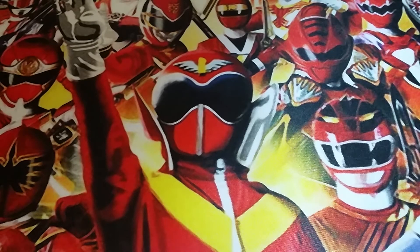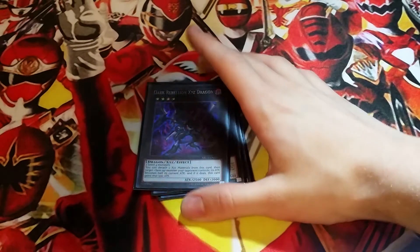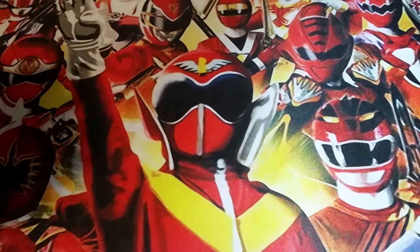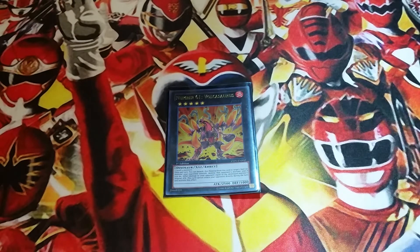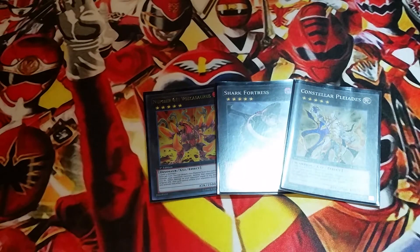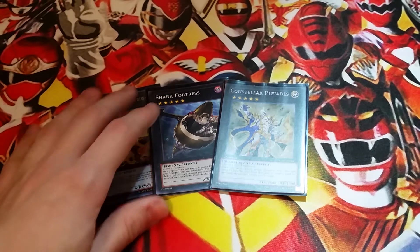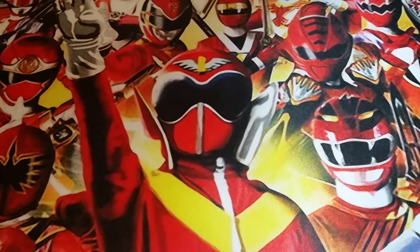Moving on to the Extra Deck — just some toolbox Rank 4s: Number 101, Castel, Dark Rebellion, Cowboy, Maestroke, Diamond Dire Wolf, and Black Ship, all pretty self-explanatory. For Rank 5s we have Volcasaurus, Shark Fortress, and Pleiades. Volcasaurus is the main one you go into — he's basically a Ring of Destruction to pop your opponent's monsters. We also play Gaia Dragon so you get around his direct attack restriction easily. Shark Fortress is very rare to make but nice to have as an option, letting a monster attack twice. And Pleiades to bounce back problematic cards and also overlay into Gaia Dragon.